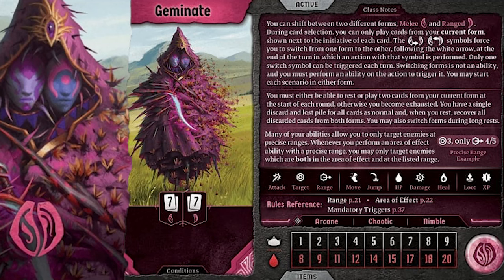The Geminate is a medium health class with a gigantic hand size — or rather, two smaller hand sizes. The whole point is you have a lot of cards to work with. Normally I brush over hand size a bit, but for the Geminate we're going to talk about it more because it really affects how you play entirely.